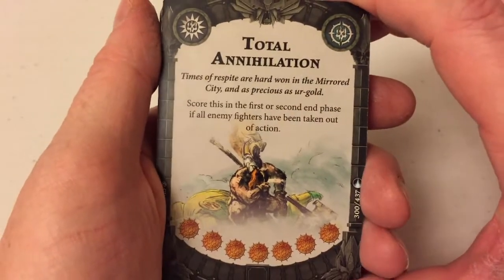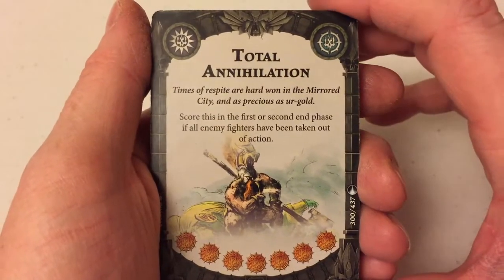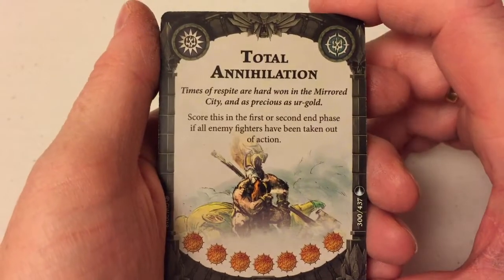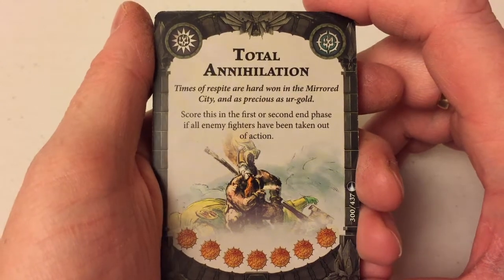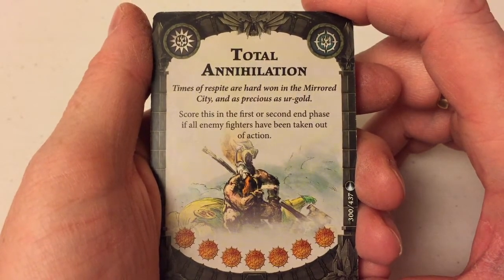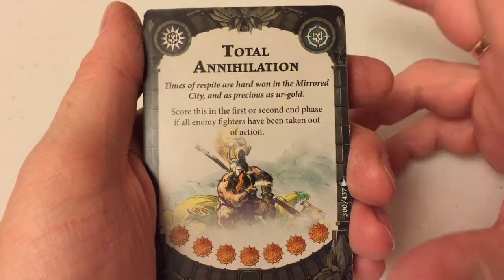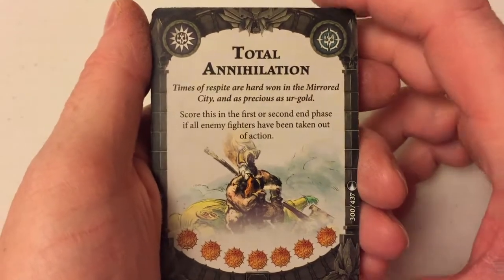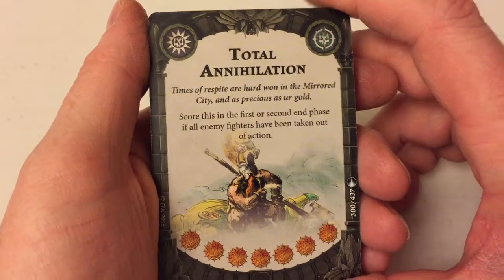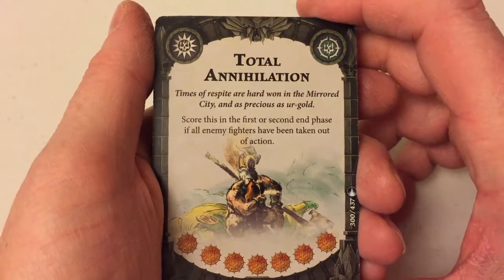I don't know how easy it would ever be — I think if you're playing Reavers, you could probably take them out in two turns. I can't see you taking down Stormcasts in two turns, the skeletons keep coming back to life, and the Skaven keep coming back to life. The Duardens are really resilient — they've got those extra wounds from being inspired and a lot of cards that will keep them in the fight.